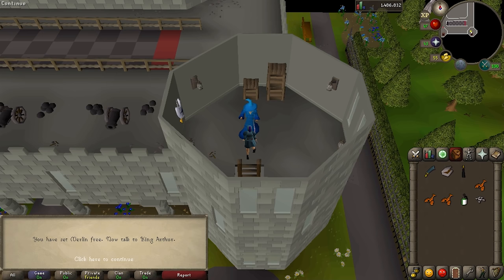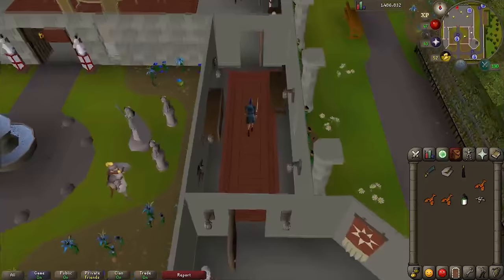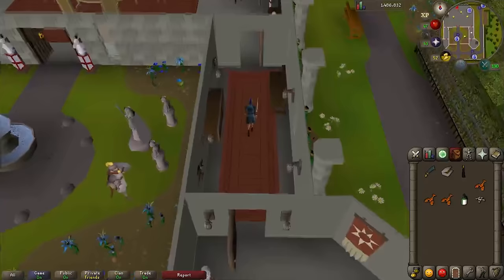Merlin says thanks for saving him. All that's left now is to go and talk to the king. Go back down the ladder and find King Arthur. He'll dub you a knight of the round table and you will complete the quest. Enjoy those six quest points.